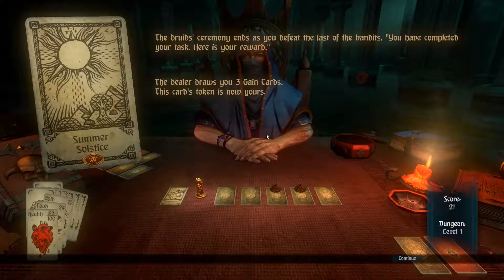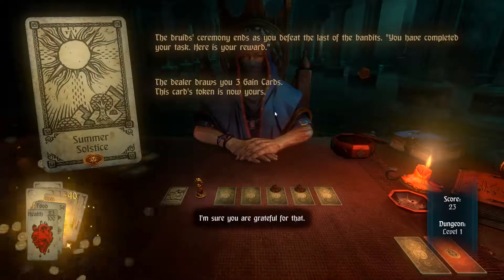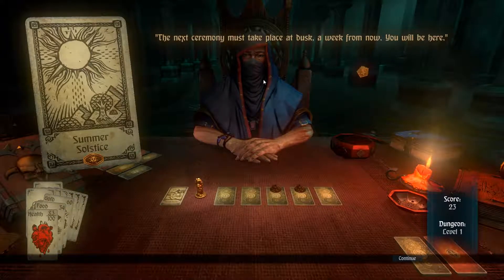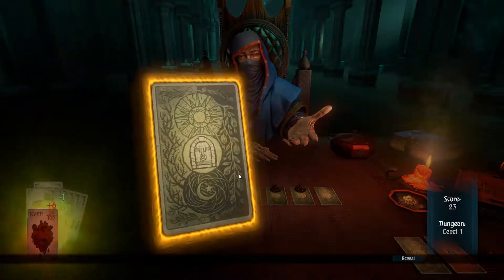The druid ceremony has ended as you defeat the last of the bandits. You have completed your task — here is your reward. Roll three game cards: ten food, forty gold, ten gold — sixty gold in total. The next ceremony must take place at dusk a week from now. Will you be there? We will be here. It's probably the same exact spot for some reason.